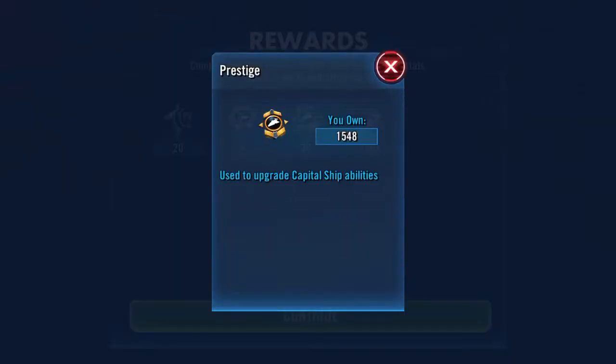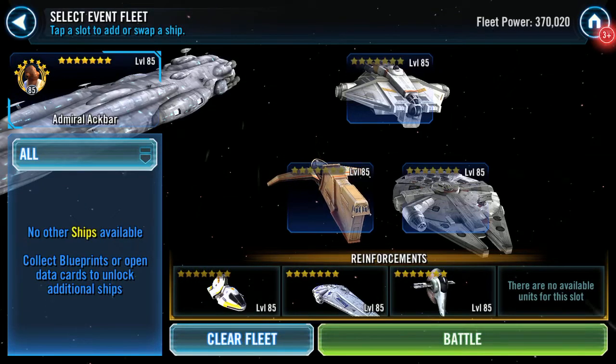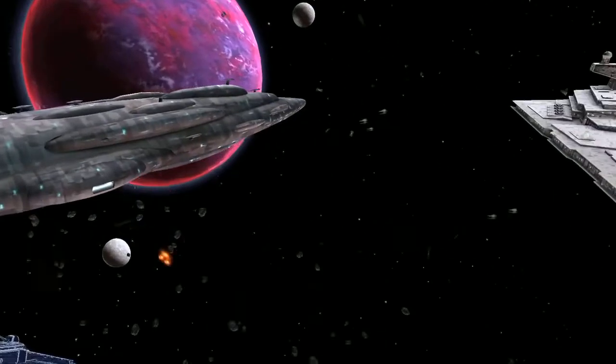Ship ability materials increasing, prestige increasing. I'm trying to hoard my prestige in case a new capital ship comes out.